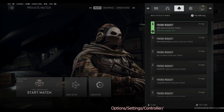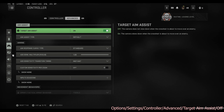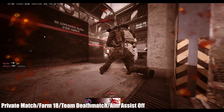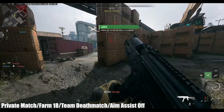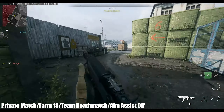Go to your controller settings, then advanced, and turn off aim assist. Now start your game — you're going to be playing with no aim assist. To start with you're going to find that you're just missing all your shots, but this is fine, this is okay — you're just practicing, getting used to it.